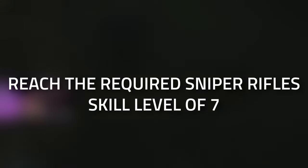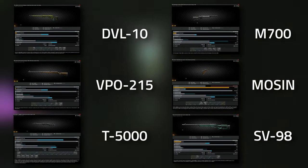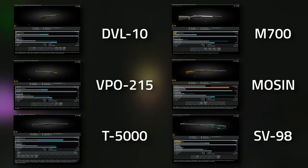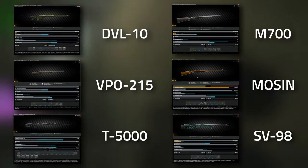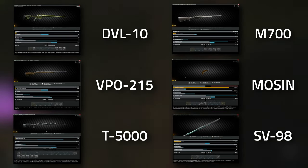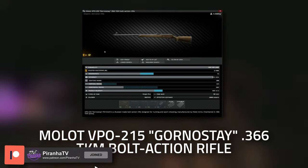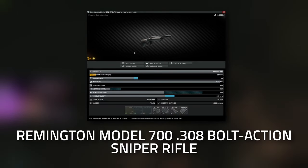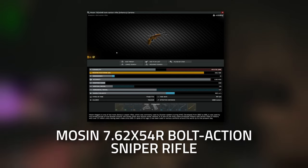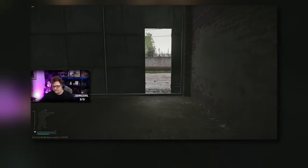Hey guys and welcome to a Peacekeeper task guide — Wet Job Part 6. For this task you're going to need to get your sniper rifle skill all the way up to level seven. You're going to need to use a bolt-action sniper rifle. There are six different versions: the DVL-10, the VPO-215, the T5000, the M700, the Mosin, and the SV-98.